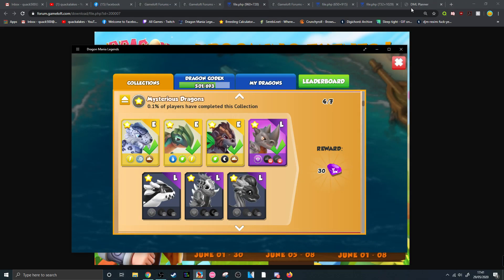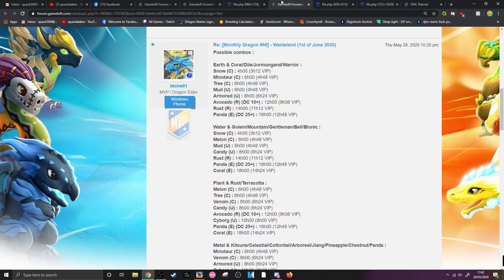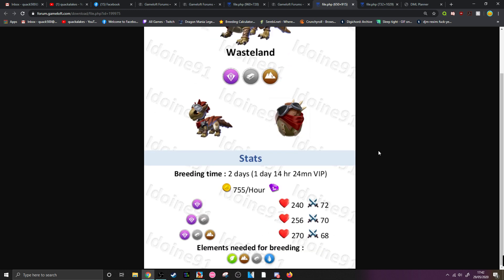We knew he was already coming for a while now, but if we want to know how to actually breed this Dragon, we do have the Gameloft Forums post here. So here he is in his adult form, we've got his baby form, and we have his egg here — nice and cute. The elements that you're going to need to use to breed this Dragon are going to be plant, earth, metal, and water, as you can see at the bottom there.